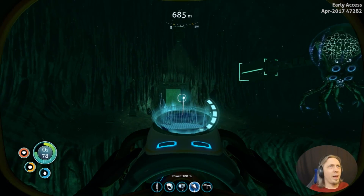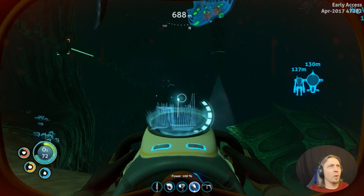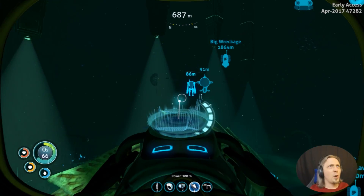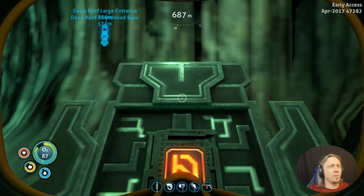The Seamoth especially — I bump into a few fish and it's halfway destroyed. It's ridiculous how easy these things are to damage now. That's why I'm looking for a doorway. Got my artifact, putting it in. There you go.